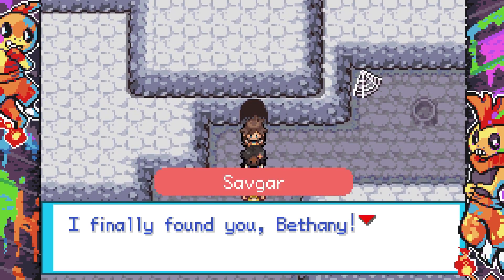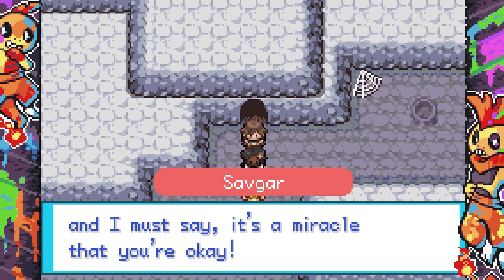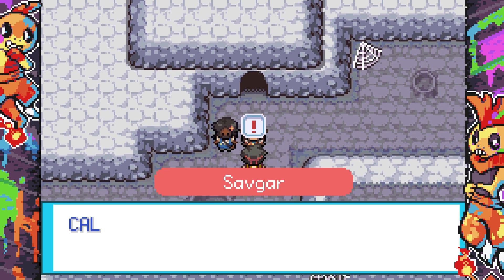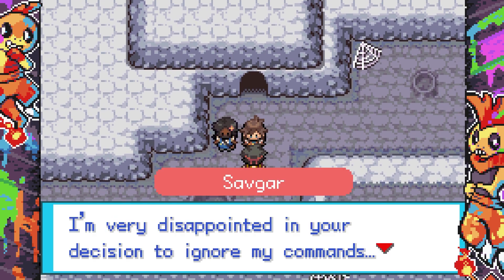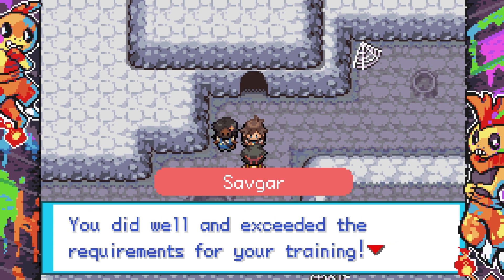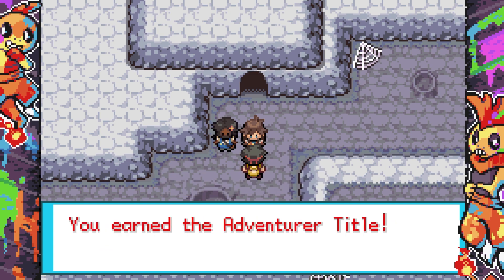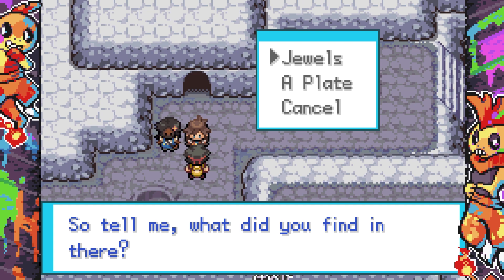First things first — I'm going to evolve Totodile. Give a round of applause for Dundee, my fat round son! Now Bethany is found. Savgar says it's a miracle we're okay. The Ariados must have been protecting something. Professor Dogwood would probably know more about the plate Cal found — a peculiar, solid yet transparent item that makes the air around it feel like it's being sucked in. We should go ask Dogwood in Lockhome.